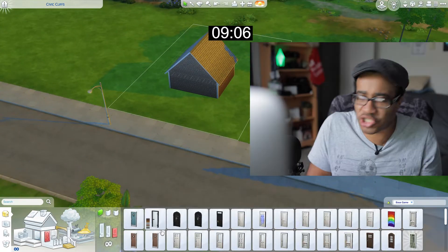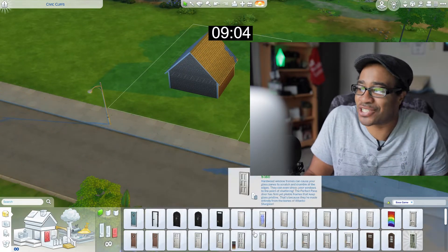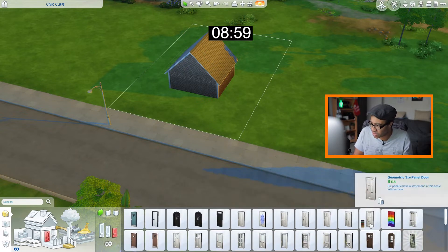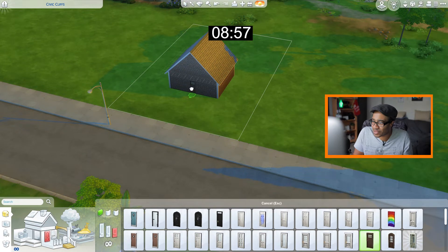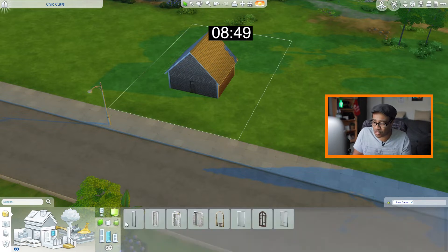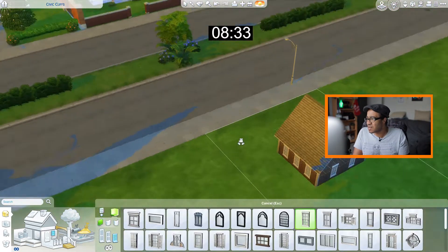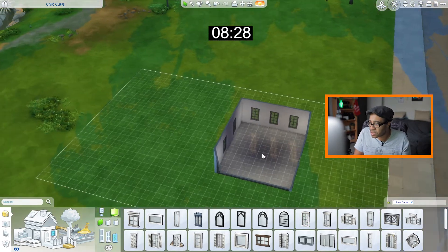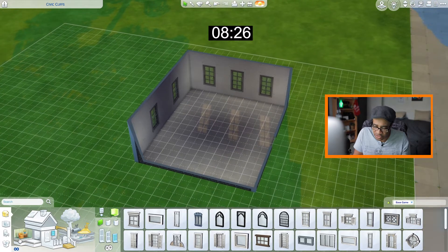Let's go ahead and put a little door in here because you've got to get inside, right? We've got to get into the crib. Big shoutout to JD Sims for reminding me that we can do windows by room — so that's what we're gonna do. Windows by room, yeah! See, not bad, not bad.